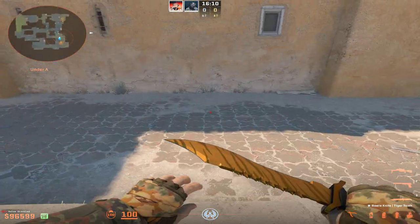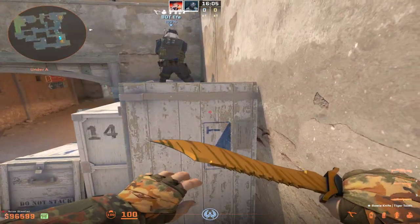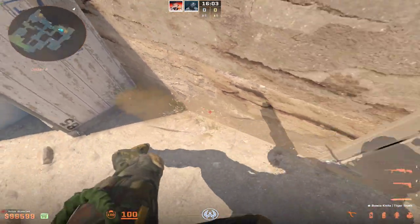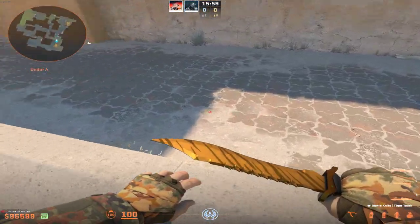Jump, jump, jump. That's it. I'm not even crouching here. I'm literally using this kind of like this incline, and I'm just jumping, jumping, jumping. That's it. Look how easy that is.